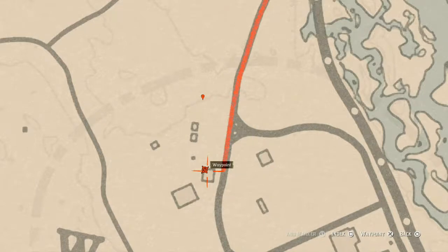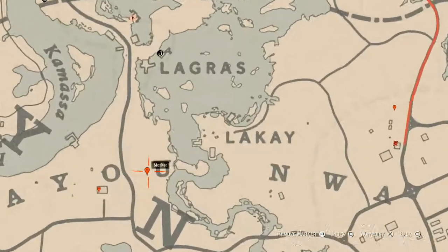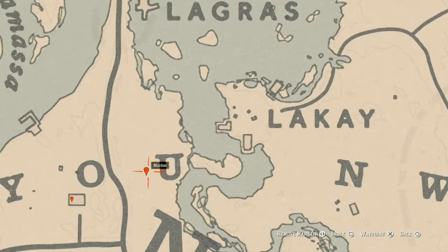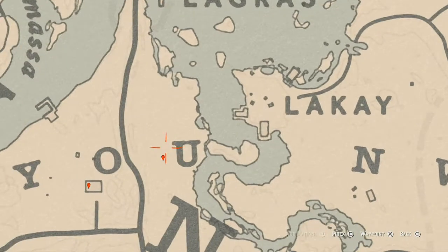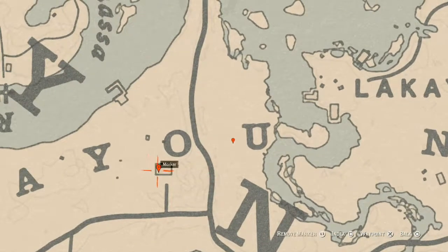Going over to the right a little bit, right here by this area you guys will get another fossil. This fossil is randomized as well — all fossils are randomized, so I can't tell you exactly which one you will get, but that's where it is at that location.